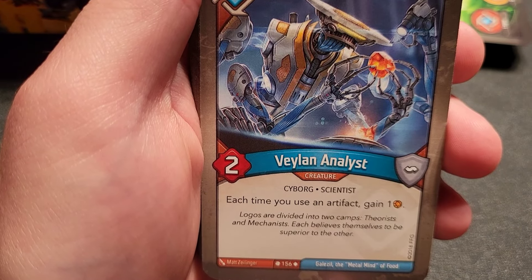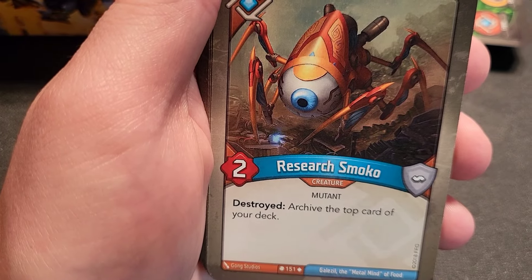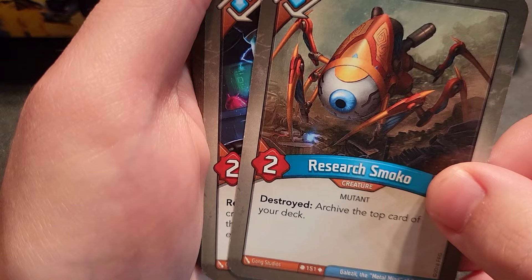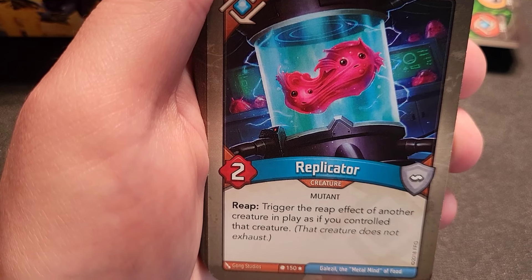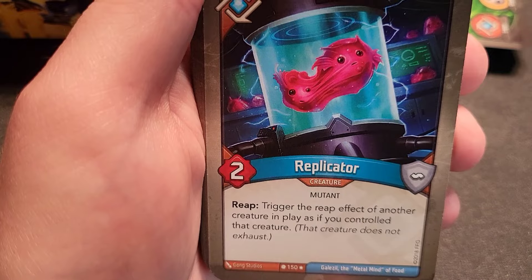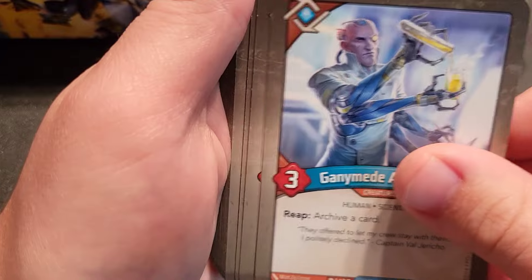Logos section: The Lay In Analyst — each time you use an artifact to gain amber, that could be really good. Research Smoko — a rare; destroyed, archive the top card of your deck. Interestingly, he has the 'mutant' trait which wasn't common until Mass Mutations. Replicator — reap to trigger the reap effect of another creature in play as if you controlled it, and that creature does not exhaust. That could trigger Sequis again. Ganymede Archivist — reap to archive a card, which pairs well with Replicator.